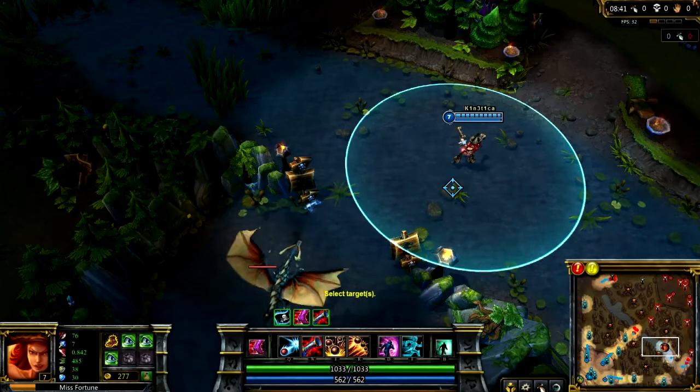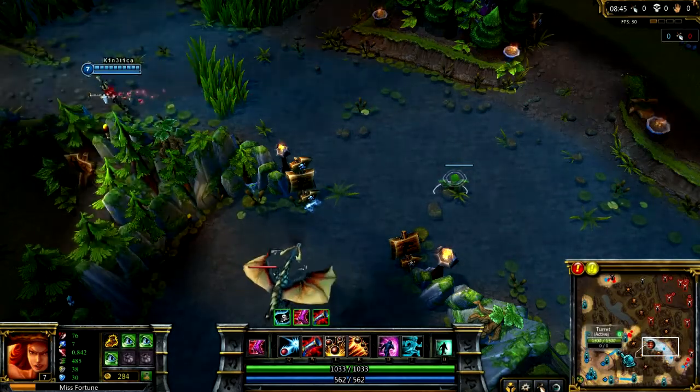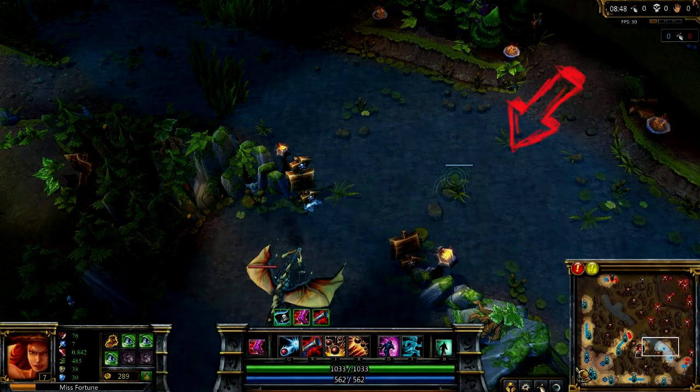Next is warding the Dragon. Warding the Dragon is one of the most important warding spots in the game. Place it on top of the second stone close to the dragon so that you can visibly see the dragon. You can also see incoming ganks from mid or bottom lane, and also foresee if the enemy team will try to kill the dragon.